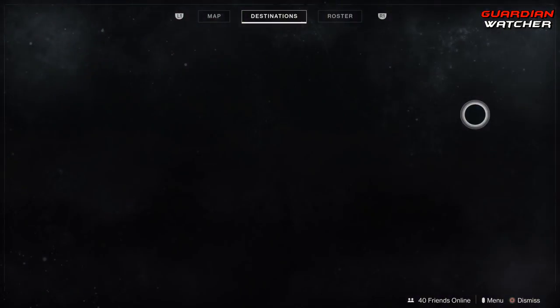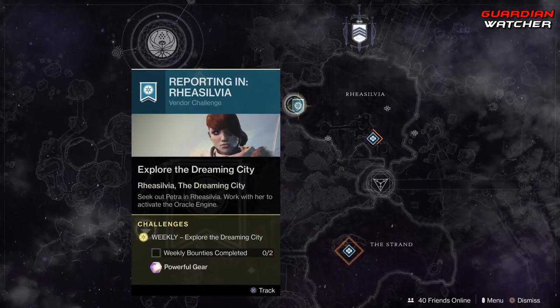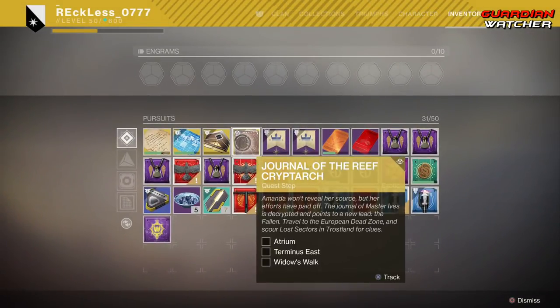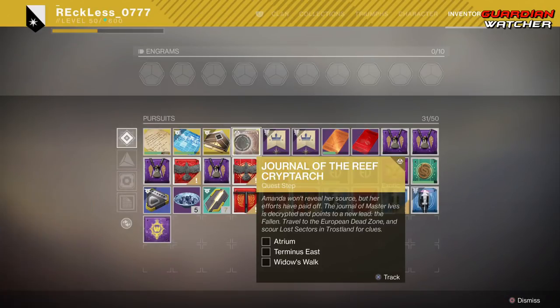Coming to the Dreaming City, we have Petra's Weekly Bounties — you need to complete two of them. Also, there has been an update to the Master Ives quest. It reads: Amanda won't reveal her source, but her efforts have paid off. The Journal of Master Ives is decrypted and points to a new lead — the Fallen. Travel to the European Dead Zone, or the EDZ, and scour Lost Sectors and Trostlands for clues. We need to go to the Atrium, Terminus East, and Widow's Walk.